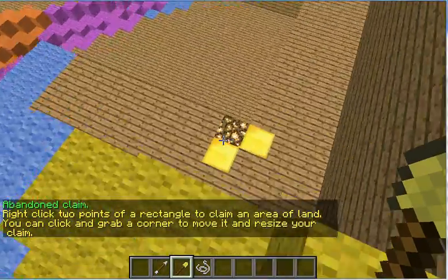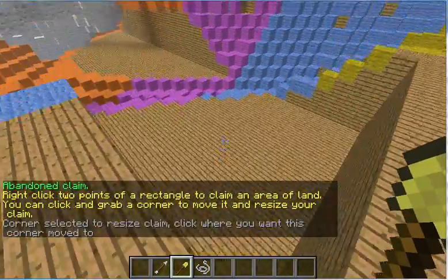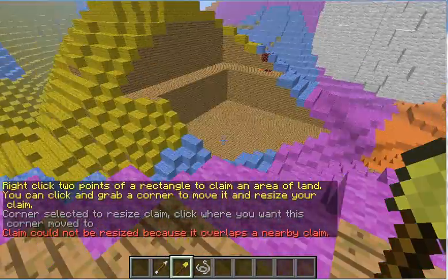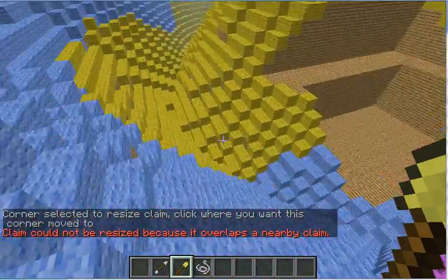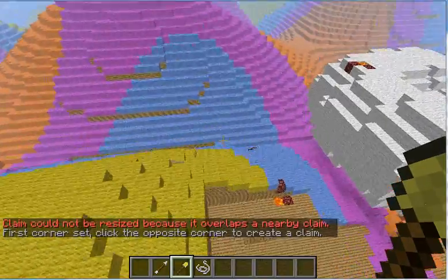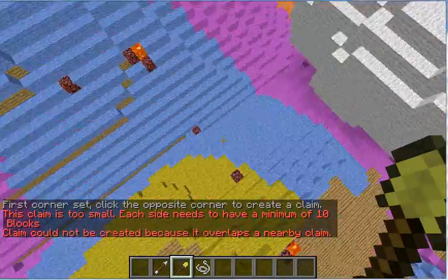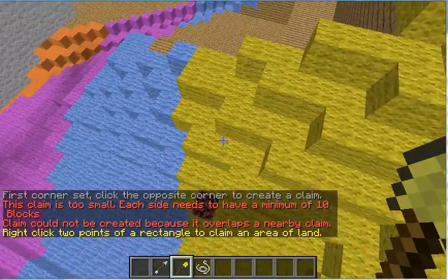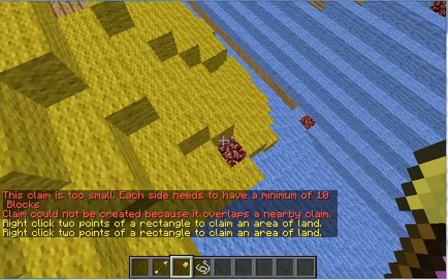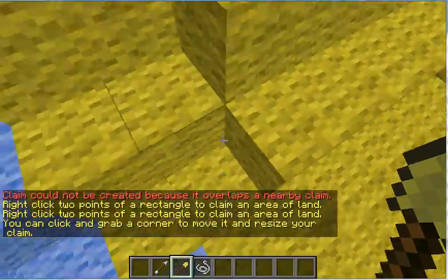Oh, that's my claim also. I can abandon that to make mine bigger. So I'm going to abandon that and then edit the size of my claim. There are claims everywhere. Switching your inventory will reset the shovel if you have any modifications that you've made.